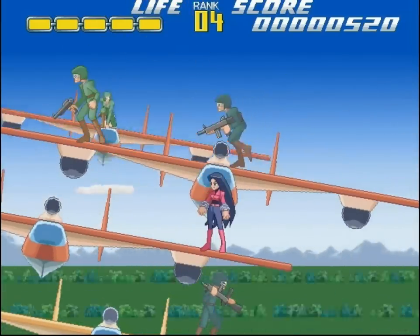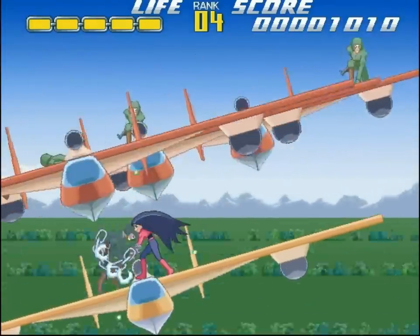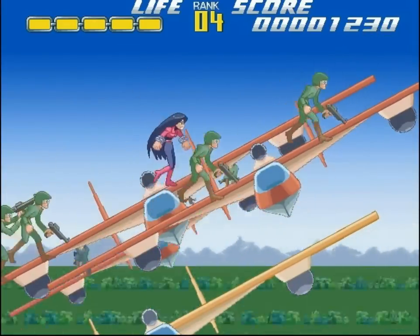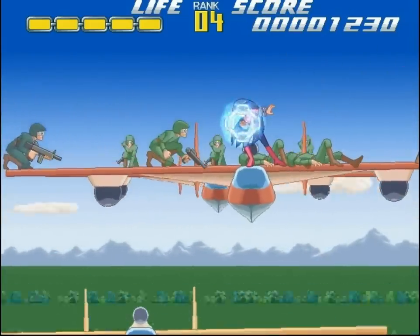The game takes place on several planes — both in a literal sense and in the sense that there are several planes of movement. This means a lot of things for the game design. One of them is that we have to keep track of where we are at all times, because while we have to be really close to an enemy to hit them, well, they have guns. And their guns can shoot through as many planes as they want.